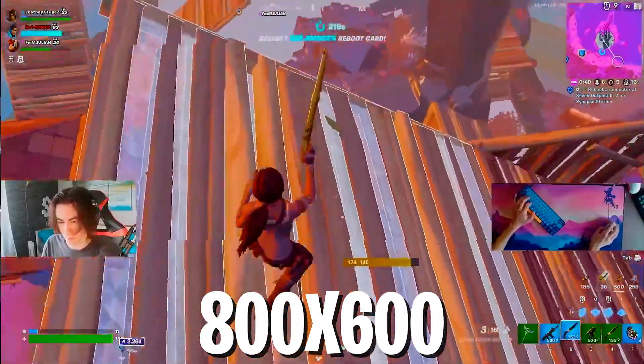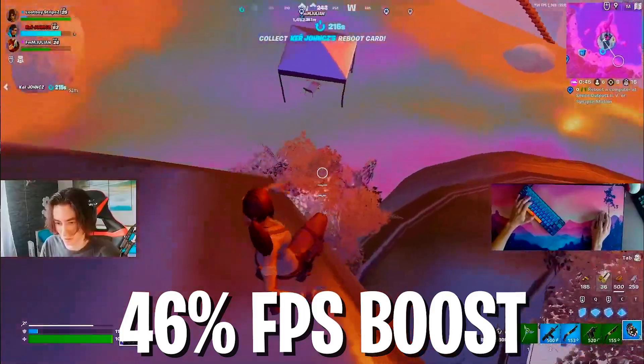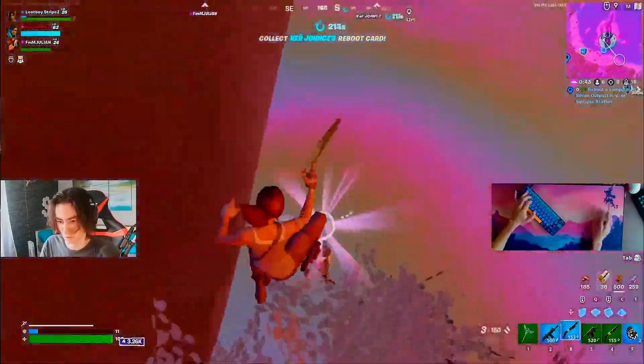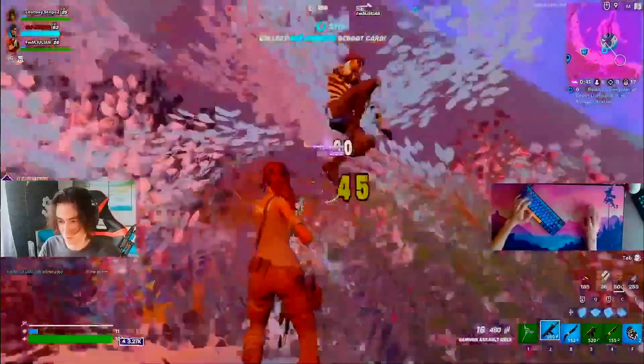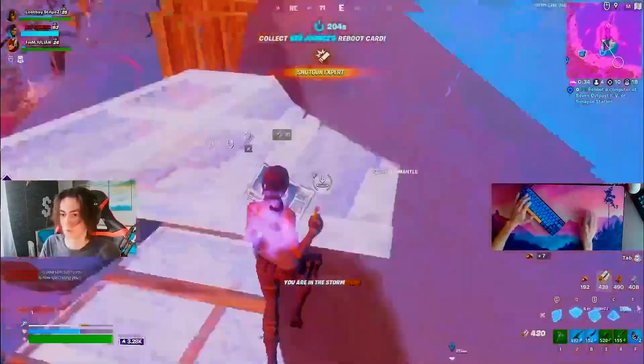Then we have 800x600, which is also really common, and there we have a nice FPS boost of 46% — nothing really to complain about. It's just not going to look that great, because if you go under 1000 pixels on your X resolution, you instantly notice the graphical downgrade.